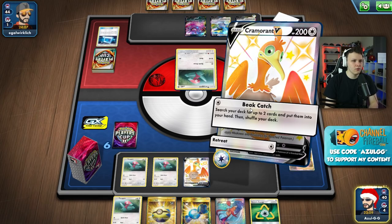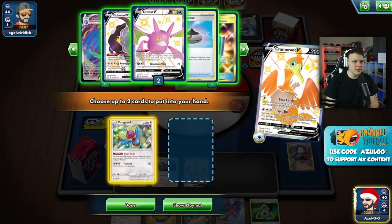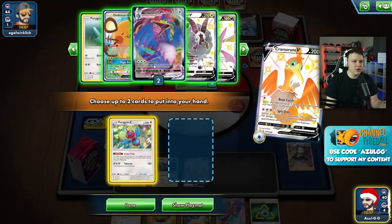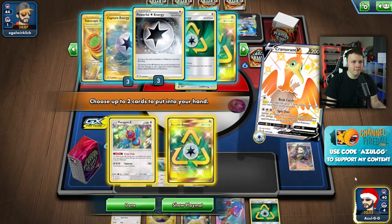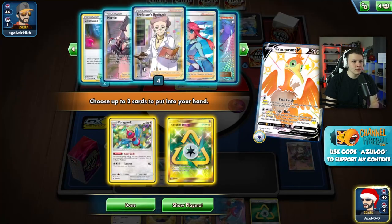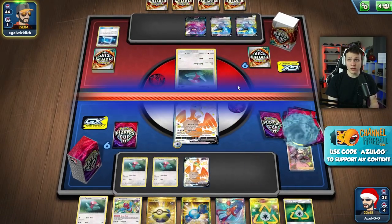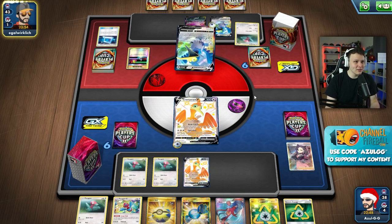We have a Quick Ball so we could Crobat to draw a bunch of cards, or use Skyla. When we Beat Call here we want to get the Porygon-Z. I kind of want to snipe their Porygon, so I could go Porygon-Z plus a Recycle - that seems fine. Then we can see how well our opponent draws; they might not draw very well and not be able to have a decent response to this situation.